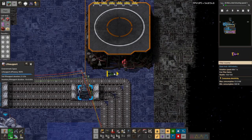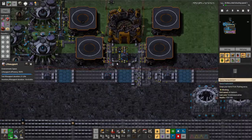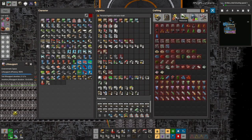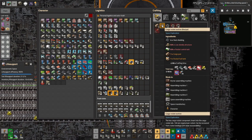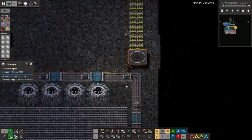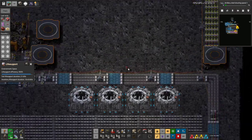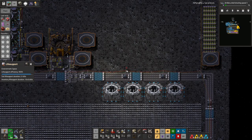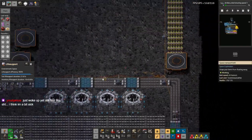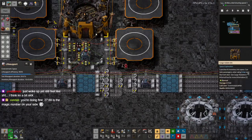I've been thinking about not bothering to count the number of cargo rocket sections and space capsules on the sushi belt, because they're just going to go straight to a cargo rocket silo as soon as possible. But on the other hand, it's no trouble to count them, and we may want or need to find out how much is on the belt at some point.